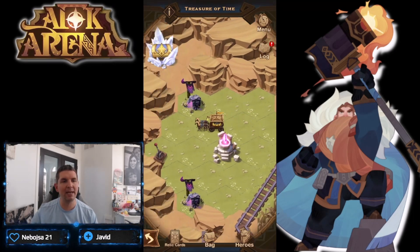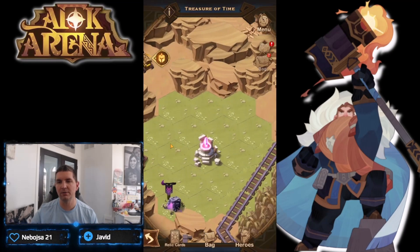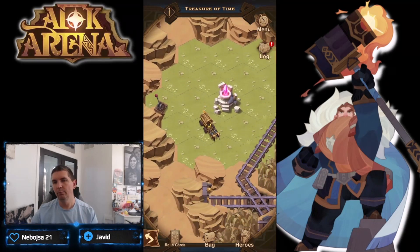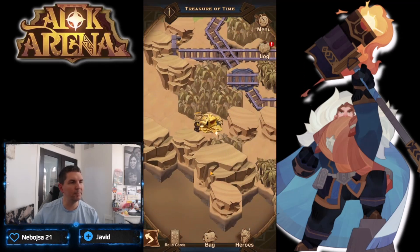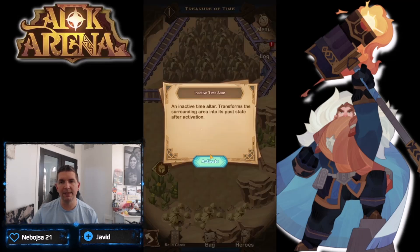We're going to take out this top camp first - that one goes down pretty easy - giving us access to our first crystal chest and our five stargazer cards. Now we're going to come down and take out this bottom camp right here. From this one we're going to follow the path around to the bottom and pick up this chest in the very bottom.